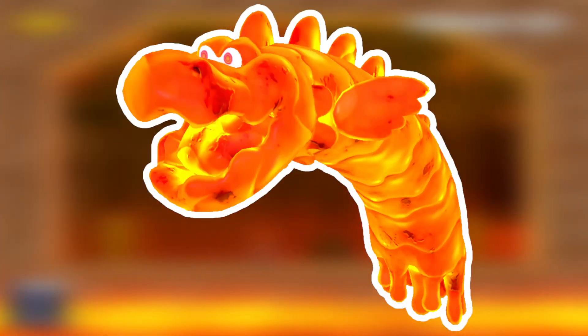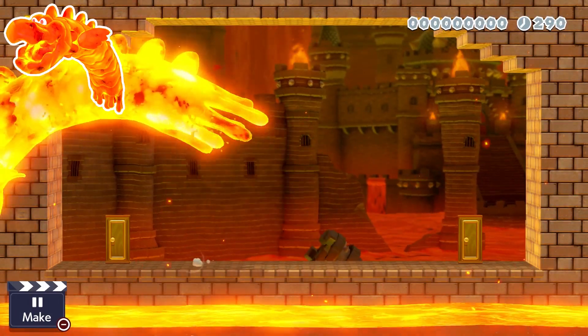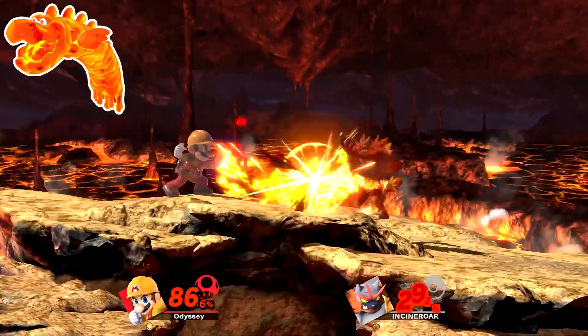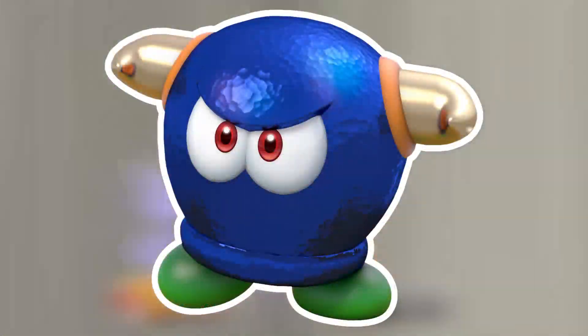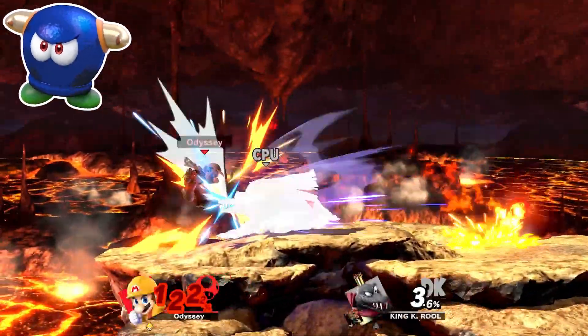I'm going to skip the character that would normally be next so we can end on a high note, so let's take a look at Charvarg. This guy's gimmick is all about coming out of the lava and returning back to it, which is best represented by Incineroar spamming his up specials. The Incineroar will also be made big, and the floor would be lava. The stage would be the lava variant of Castle Siege, and this would be an ace spirit. The Bullies have always been one of my favorite enemies, and luckily their fight wasn't all too hard. A Black King K. Rool works best here, and he'd have impact run due to the Bullies trying their best to run into the player to knock them away.